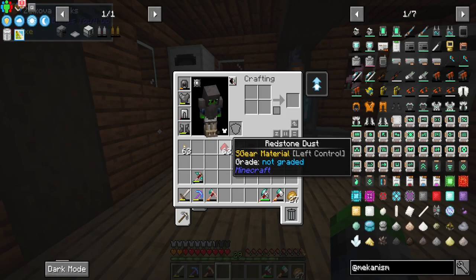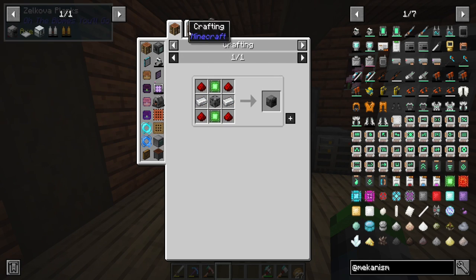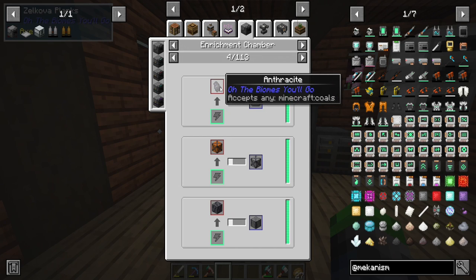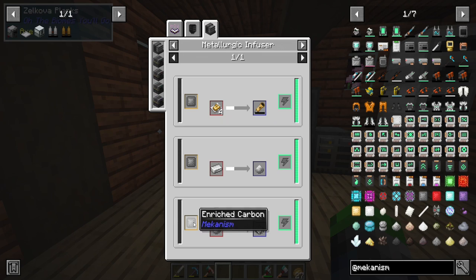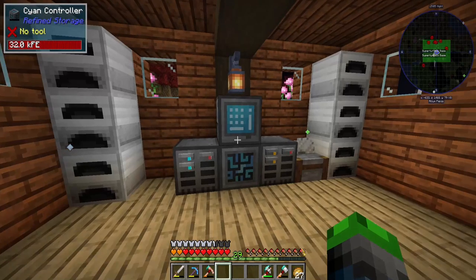I want more bang for our buck with the redstone, and we can do that using the enrichment chamber. If we look at the uses—for coal we get enriched carbon, which can be put into the metallurgic infuser. It gives us 800% more, which is amazing. So we'll definitely be taking advantage of that.